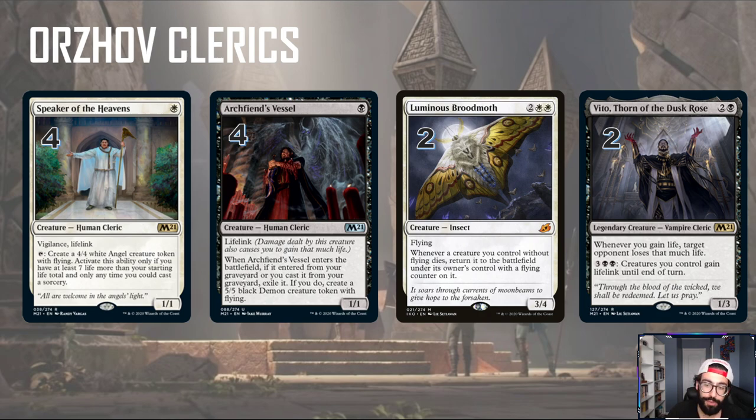Finally we have Luminous Broodmoth — the only non-Cleric in the deck. With things dying, we can get creatures back from the graveyard and get free value. We're okay with our things dying; they come back. In the case of Archfiend's Vessel, it comes back as a 5/5 which is pretty sweet. And then we have Vito, Thorn of the Dusk Rose — whenever we're gaining life, your opponent loses that much life. It can also give all our things lifelink, so it plays with this whole life gain sub-theme.